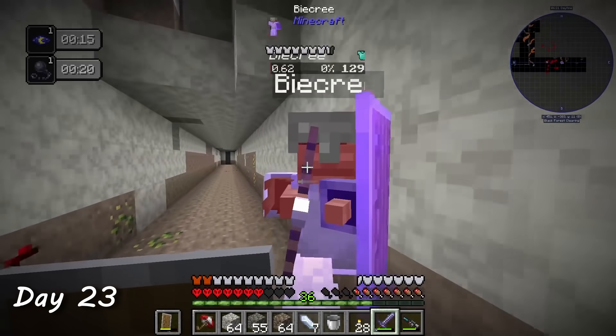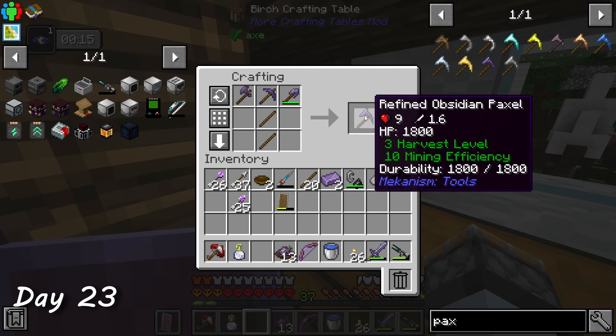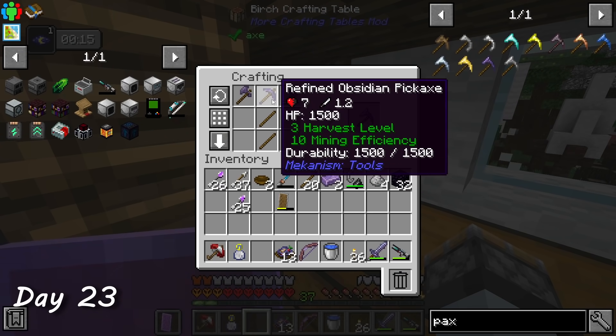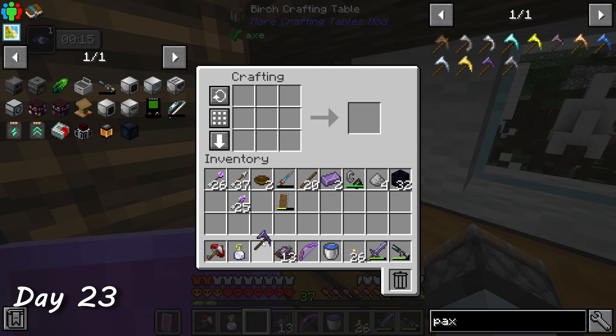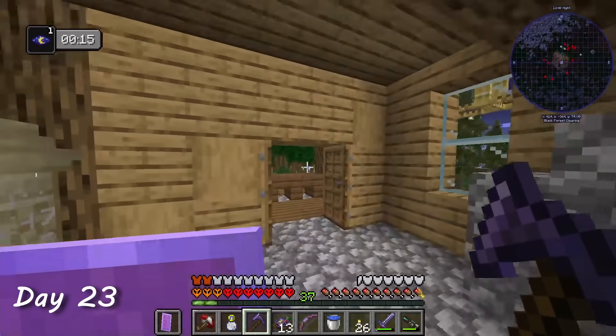I killed a skeleton boss thing and made my way back home. I put all my ores in for smelting and decided to craft a refined obsidian paxel — basically a singular tool that performs the function of a shovel, axe, and pickaxe, so I don't take up as much hotbar space with all my tools.